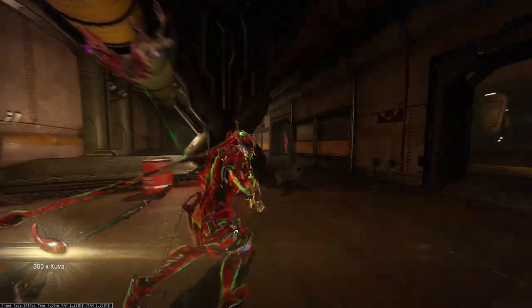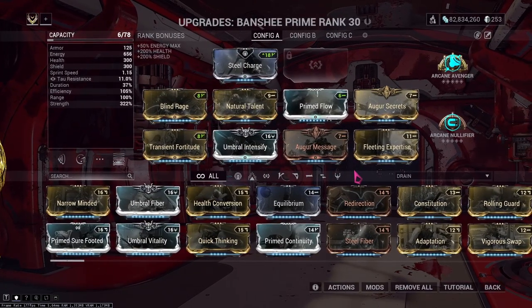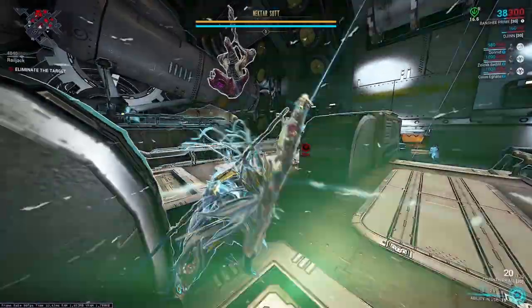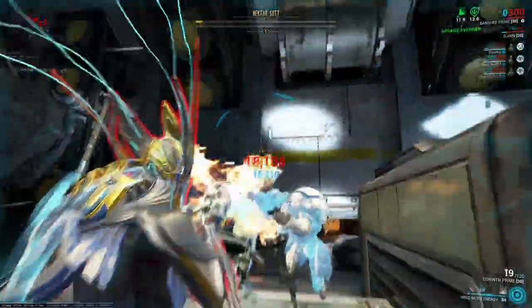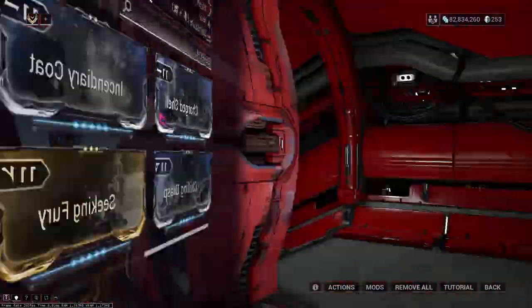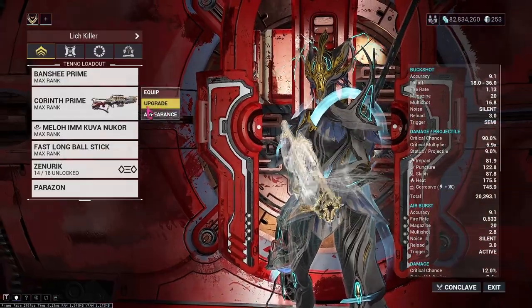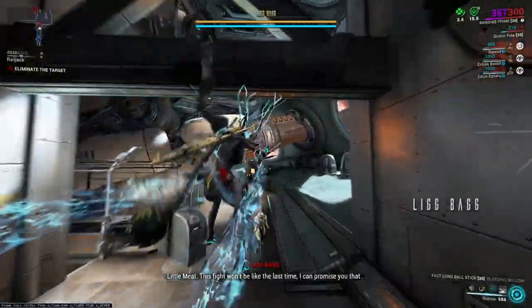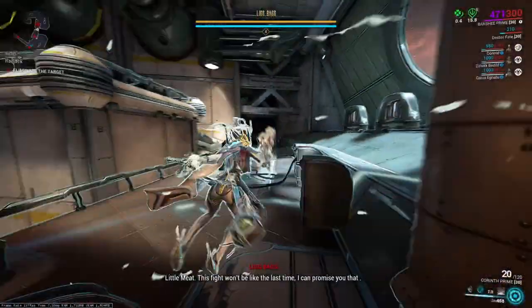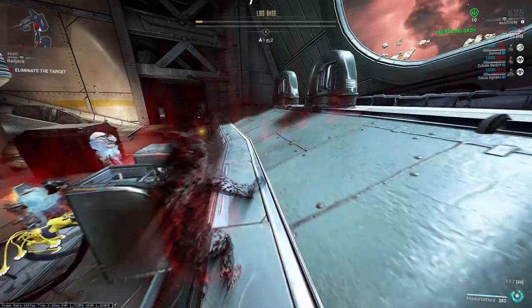Once you have the correct mod order, your Lich will flee to the Saturn Proxima for the final confrontation. For Kuva Liches, you want to use Banshee. The build I use doesn't require any Forma, Helmet abilities, or even the Exodas mod slot, but it is a very risky build — it will one shot the Lich, but the Lich will two shot you if you aren't fast enough. I pair this with a Cernos Prime. When you enter the room, activate your third ability, and when within 35 meters of your Lich, spam your second ability to spawn weak spots, which multiply your damage by 16 times.